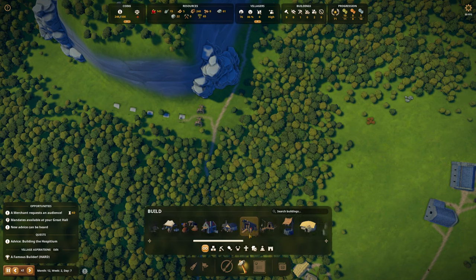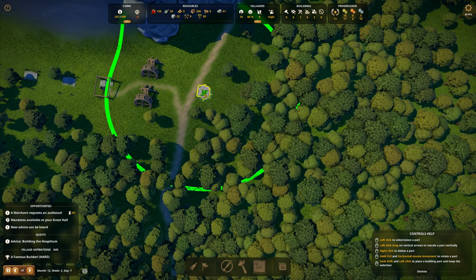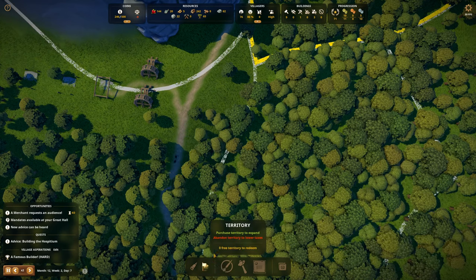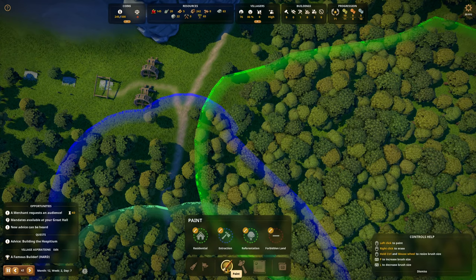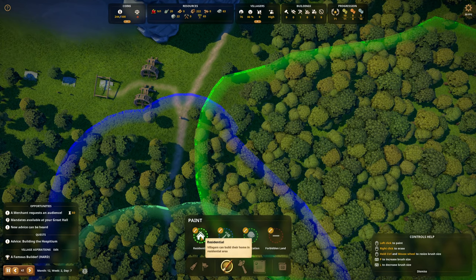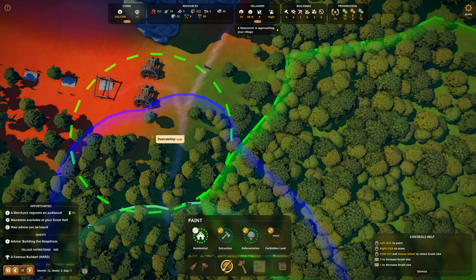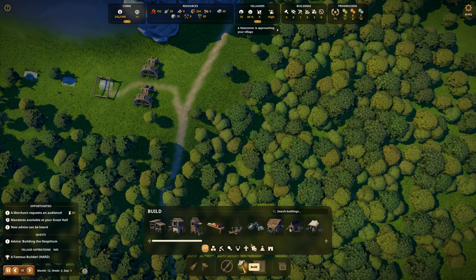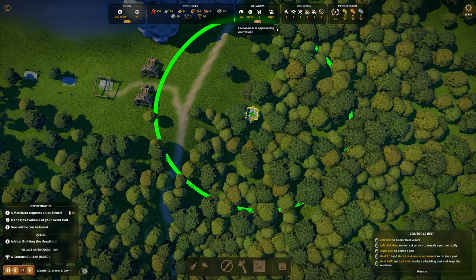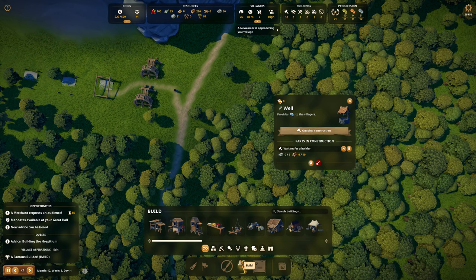We're going to put a well in here and a market. I'm always tempted to put it close to the road, but let's put it back like this. I want it to be in the residential area, but I don't want them to build their houses on top of it. I'm going to cut off the residential area here, then put a well right over here. Build it, and then we'll put in a market quickly.